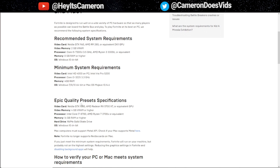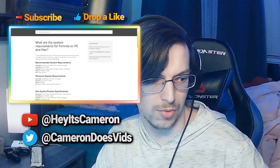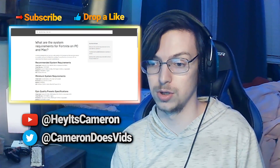Then there are the Epic quality presets, which require things like a GTX 1080 or RX 5700 XT — those are what you need if you want at least 240 FPS or 60 FPS on Epic quality. Those aren't really what we're concerned with here. We're more concerned with lower-end PCs and machines that are literally being throttled right now and unable to perform as well as they did in Chapter 2.